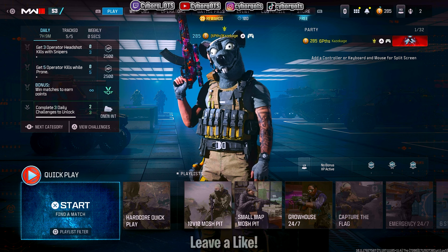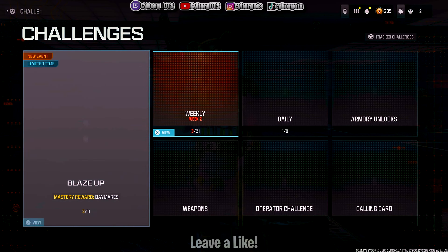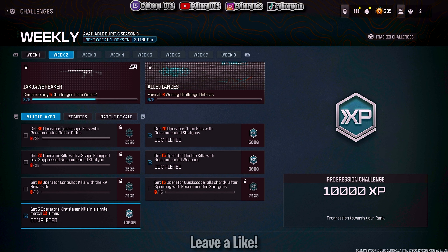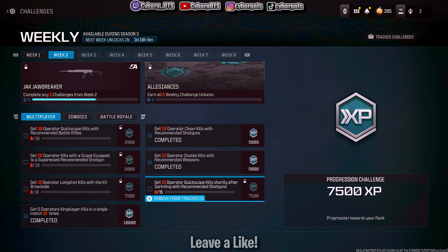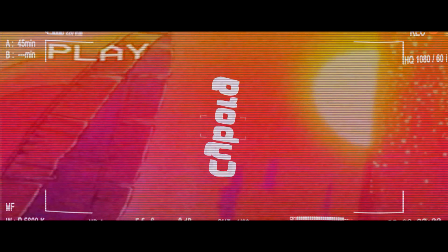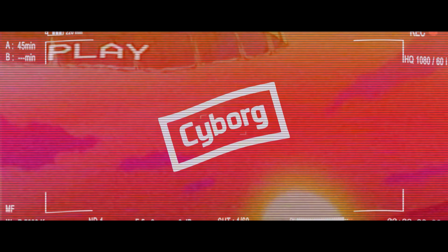Welcome back to another video. Today we're playing Modern Warfare 3, trying to complete the Week 2 weekly challenges. This will give us the Jack Jawbreaker, which converts a shotgun into an AR or something. I have three challenges completed already, so I'm gonna be doing quickscope kills with a shotgun and kills with the shotgun using a scope and a suppressor. It should be pretty easy.